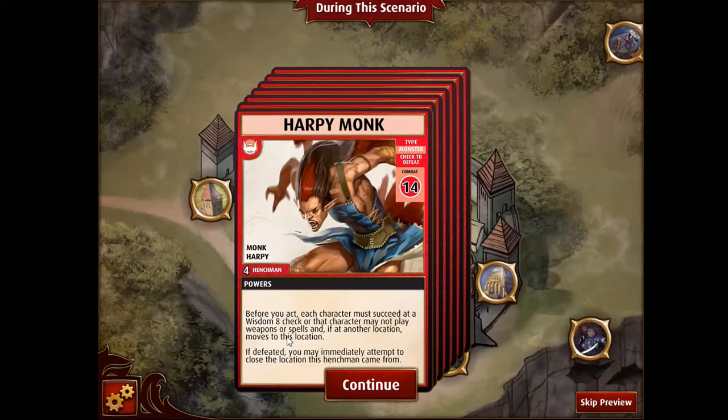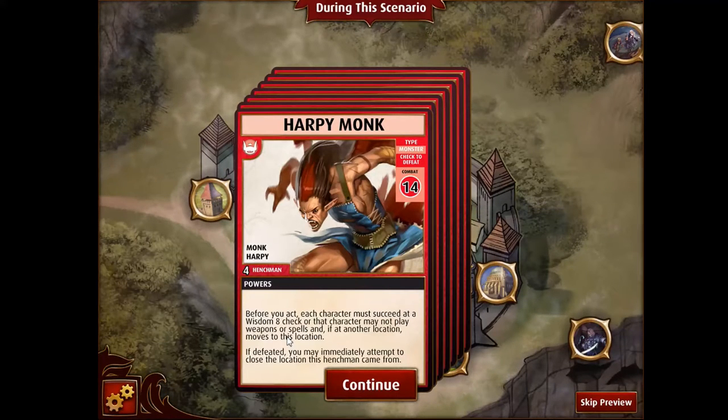In my party, there are a couple of characters who can actually make these checks. Linny, I think, auto-succeeds at a Wisdom check. And Scylla has a decent shot if she throws an extra d6 on top of her d8. And then Harsk — no, Harsk sucks. He's just got a d6. So it's really just those two who might make it, but pretty much everyone else is just going to keep getting sucked around. A Wisdom check is actually pretty tough. Even though it's a small number, it's actually pretty difficult to make without spending resources you don't want to spend.